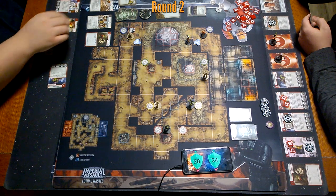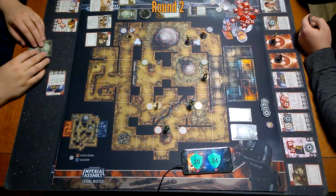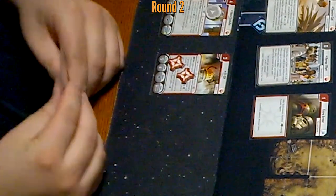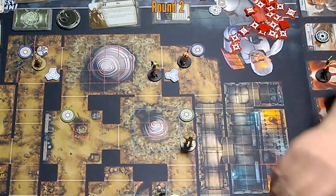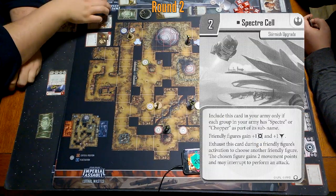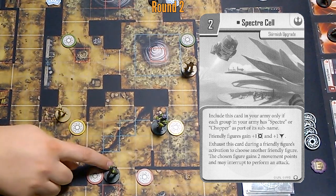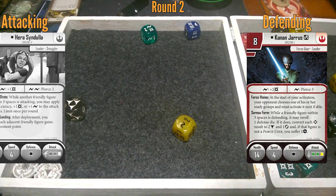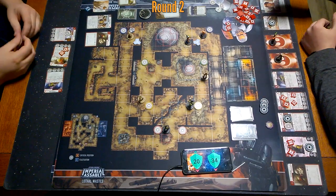I'm going to Heroic Effort. You still have Zeb — Zeb and Chopper haven't gone yet. I'm going to go with Chopper — system shock, two more on Chopper, and we're getting rid of that. Take initiative, and then he's going to do the action to pass. Then we need a Specter Cell on Hera, so she's just going to move there. That's my one, two, three, four ranged on. Got two surges to work with — so pierce two, two damage on Kanan, put him at six.